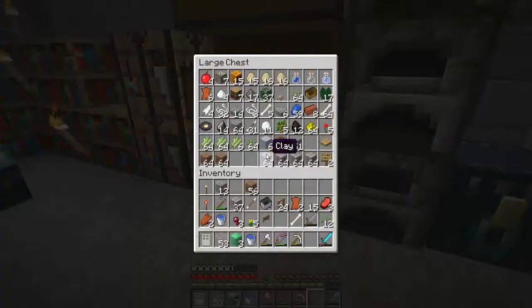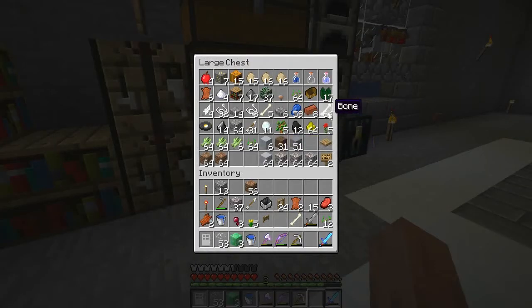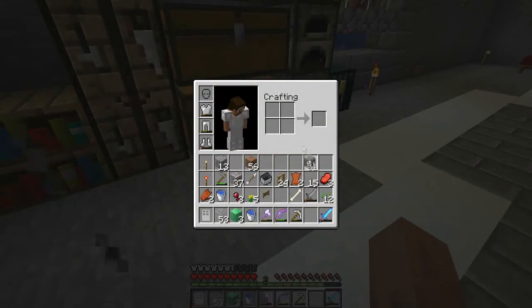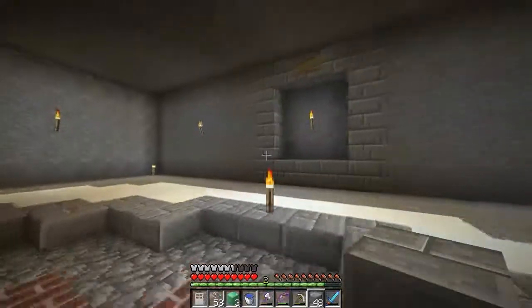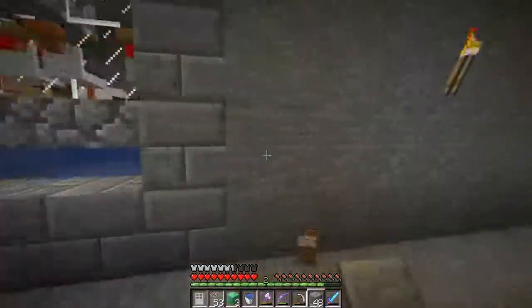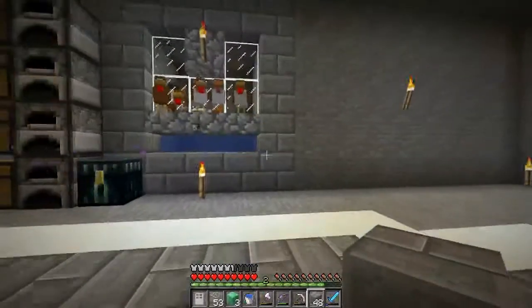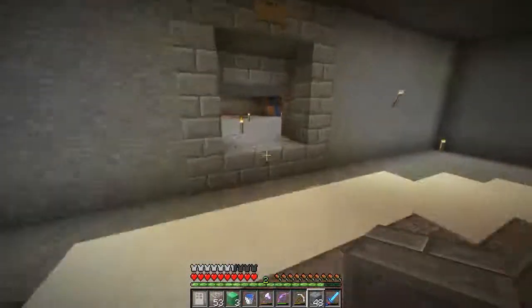Each of these is going to have a different block for the piston door - those are so annoying. I'm not sure about this one, probably diamond blocks. I figured out what this room is going to be - this is going to be the potion room, enchanting room, and I'm going to put my Nether portal through there.